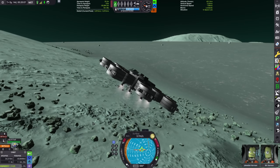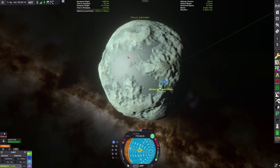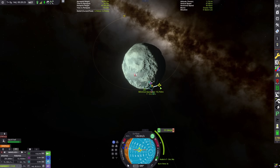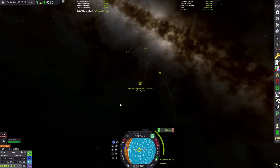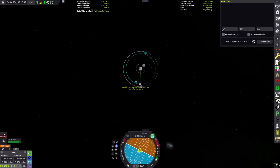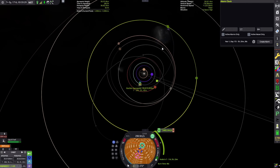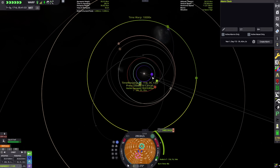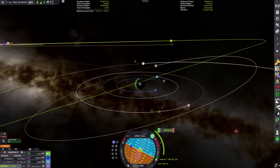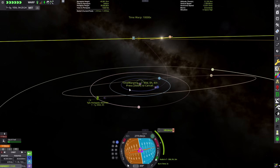It'd be a waste of fuel to just go home - Jeb said if I send him home it's a waste of fuel and he's quitting. So we're taking him somewhere else. The mystery place I've been keeping secret is Jool - specifically one of Jool's moons. We're doing a basic Jool transfer window with a gravity assist. We get a Tylo encounter coming in from the other side of Jool - it's a bit clockwise which isn't ideal, but let's see what we can do.